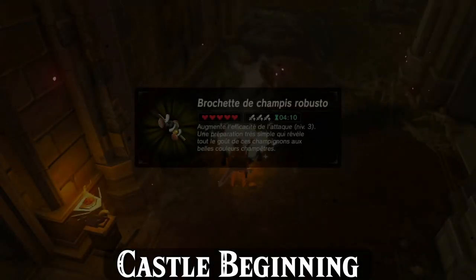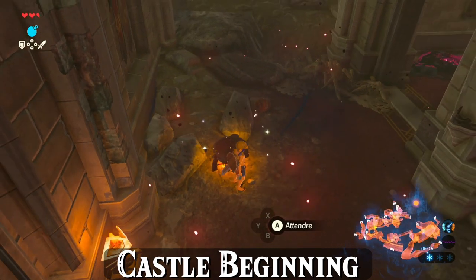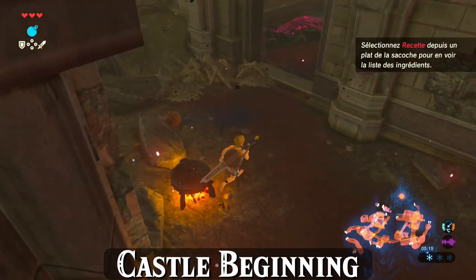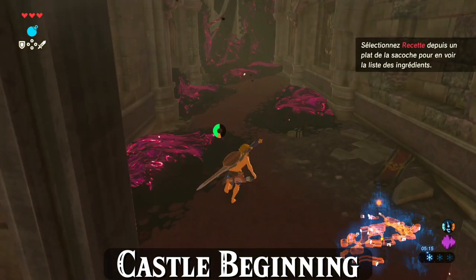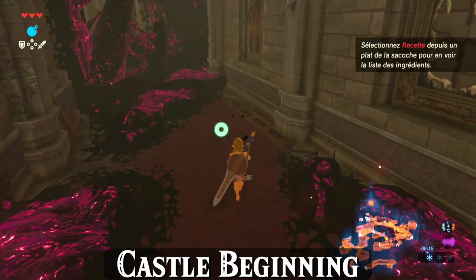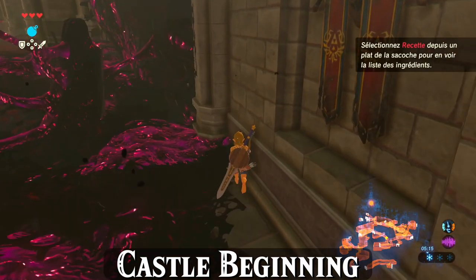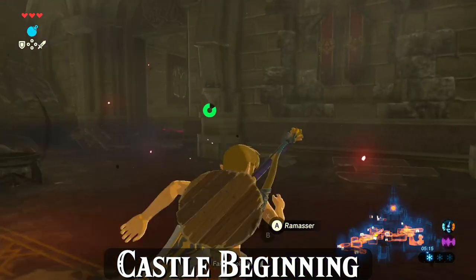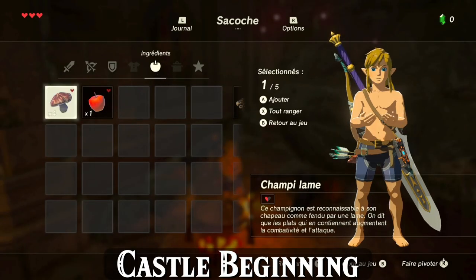This is where the two castle routes split depending on whether you go with only three ancient arrows or take a quick detour to grab three more. The six ancient arrows route loses approximately 20 seconds but having the extra arrows makes the Calamity fight much easier and faster. The six ancient arrows detour doesn't require any out-of-bounds movement while the three ancient arrows route does, so six ancient arrows is typically recommended for beginners. I've also linked a helpful Google Doc in the description to help you decide which castle route is best for you.